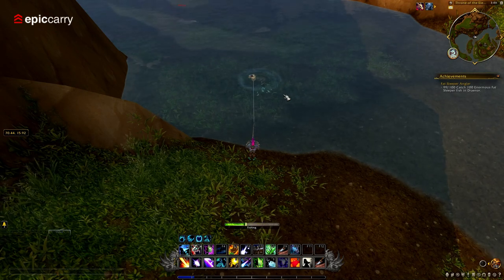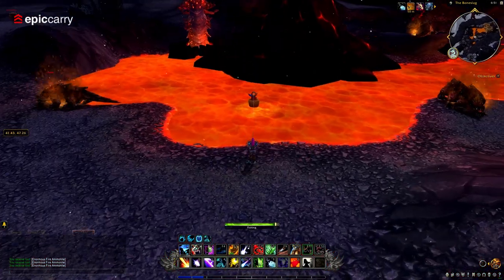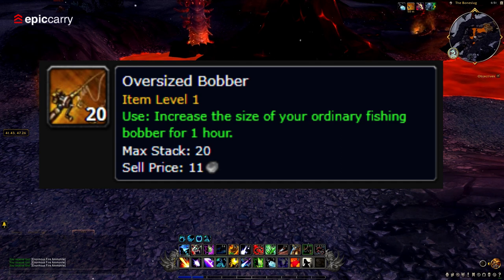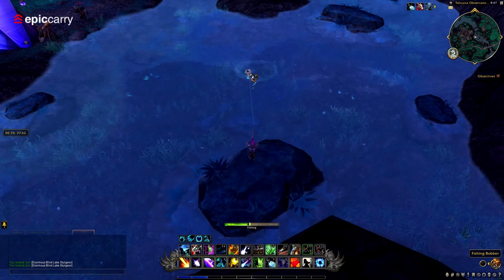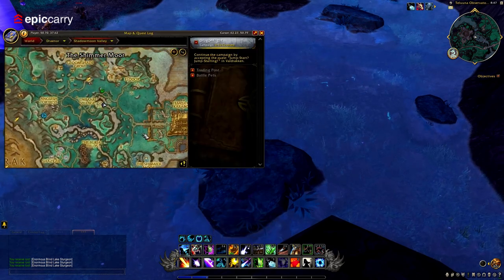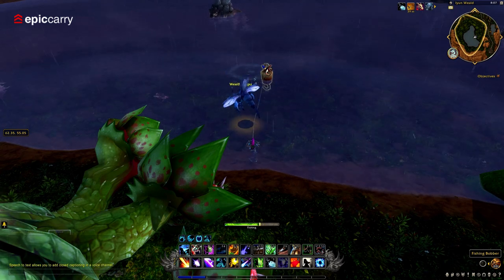Start by purchasing a +5 skill fishing rod from a Dragonflight fishing coach — this trusty tool will give your fishing skills a nice boost, making it easier to catch more fish. Don't forget to grab an oversized bobber to help you see where you're casting your line. Keep an eye out for Worm Supreme at the Auction House; this top-notch bait will increase your fishing skill by 10, making you an even more formidable fisher. Make your fishing experience more enjoyable by binding your fishing cast to the mouse wheel, so you can cast automatically when you scroll.